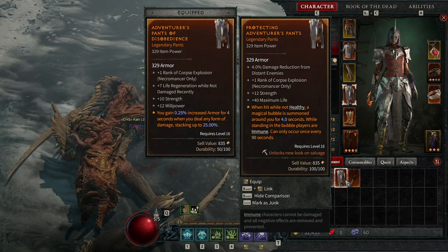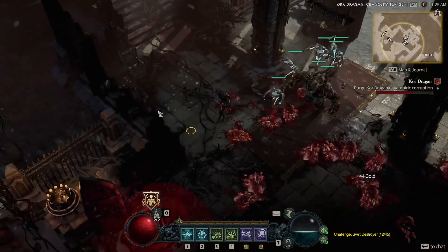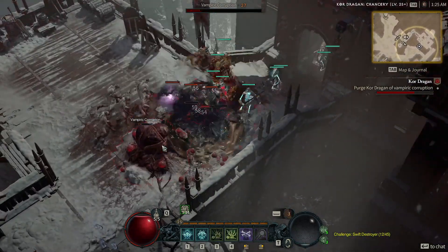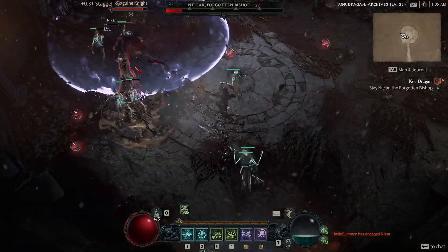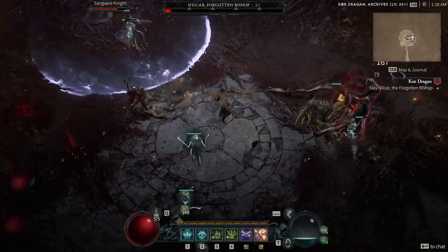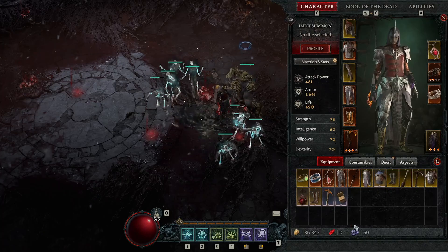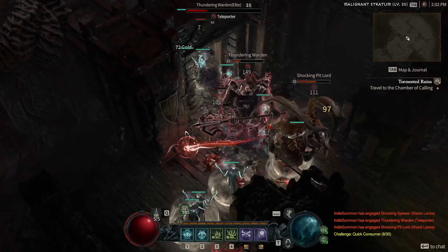Overall, the Necro is definitely — if I was going to do hardcore, I'd go Necro, because in my mind it's very overpowered. You can keep your distance while doing a ton of damage. AoE Decompose goes through walls — there's no line of sight requirement with that ability. The more fun build in my mind was Rogue, but the safer build is definitely the Necro. Depending on what you want to play, hopefully this video helped you decide. Let me know in the comments below what was your favorite class and build.